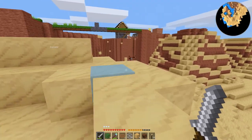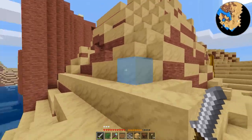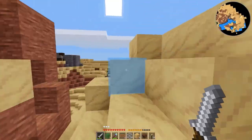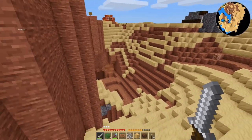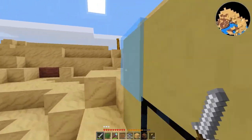So evidently... hey, what is that? Is that diamond out there? It sure looks like it, but it can't be. Diamond doesn't spawn that high. It's a trick, or a trap, or something.